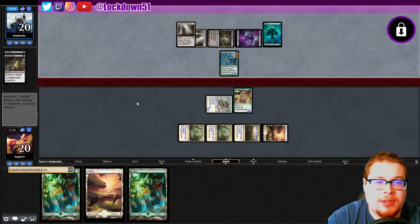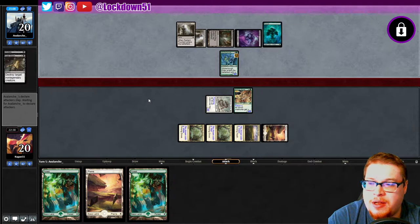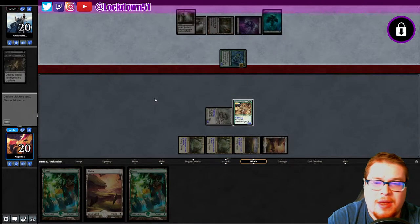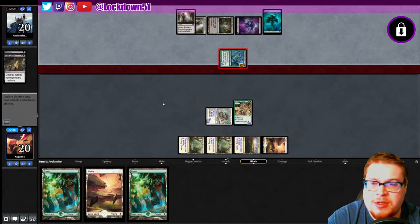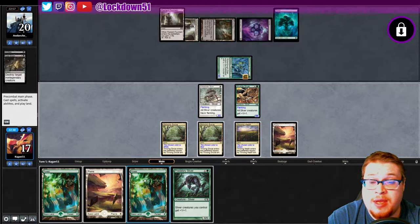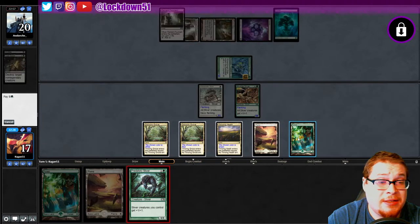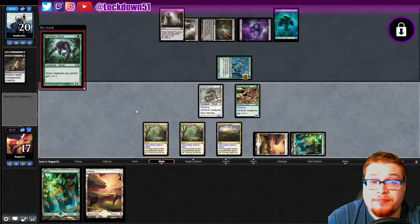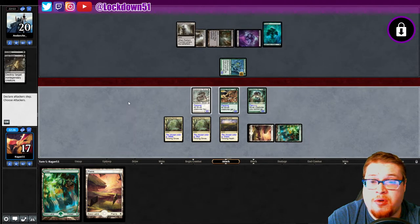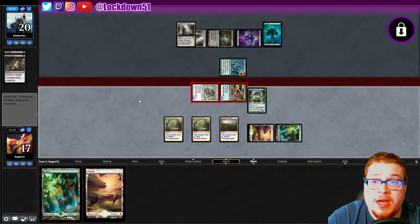I've been seeing some whispers of splashing black in some Slivers — I think it'd be interesting. I'd love to play with some Unearth synergies; I don't know what other Sliver black cards there are. I'm feeling like I want to mix it up a little bit. I know you guys have been wanting me to try other things too, but I honestly just haven't had a lot of time to reconfigure the deck. Alright, we're swinging in for six — it's not bad. We just keep drawing lords; I'll be fine with that. We're racing this guy pretty nicely.